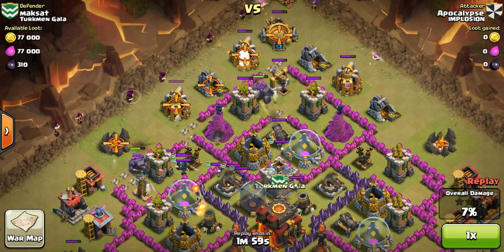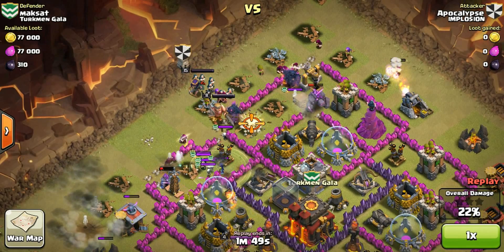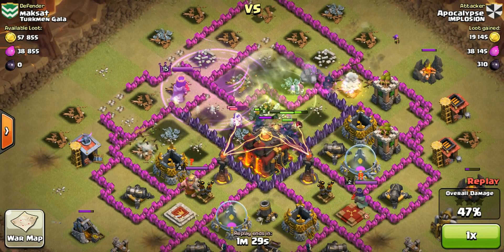I dropped wall breakers to open compartments. On this base you couldn't really lure the clan castle troops without hogs — it was a war attack and it looked easy even though he was one of the top guys. I waited for the witch and wizards to pack together, dropped the lightning spell, and that took care of most of them. I dropped my PEKKAs and they headed the right way because all outside buildings were cleared. I used the jump spell and all the PEKKAs, golem, and wizards went toward the middle.